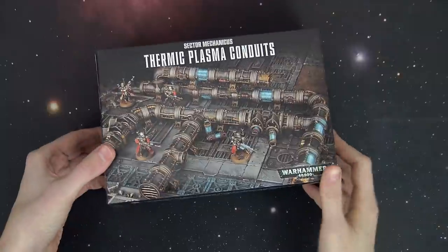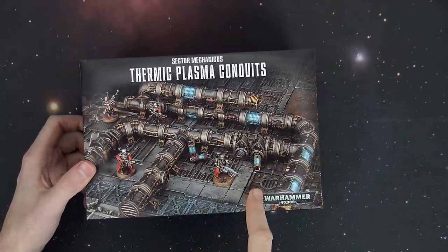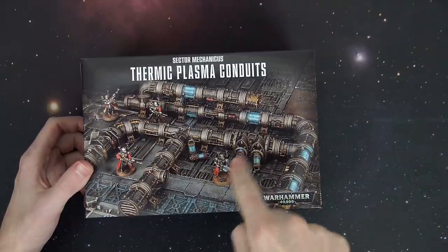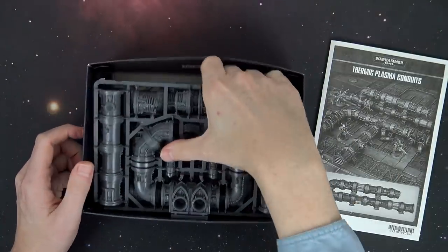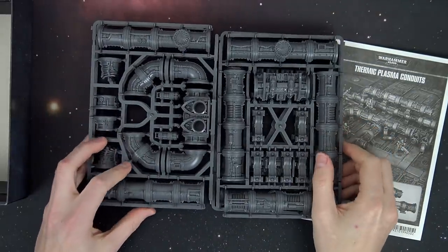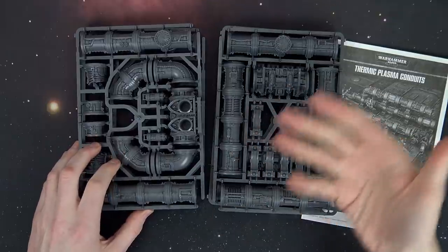The slightly more unstable cousin of the Prometheum pipeline is the new Thermic Plasma Conduits. They come with some extra bits — these little plasma cartridges that can be carried by infantry models or something like that. They actually lock in. They definitely remind me of the spore drive from Star Trek Discovery. It's going to come with two of each sprue in this set, so a little bit more sprue count, but about the same size comparing it to the Thermic Plasma Regulators.